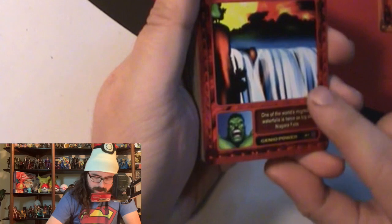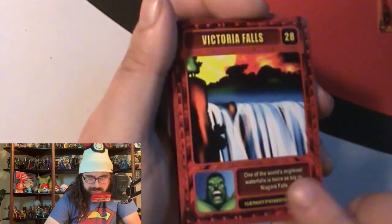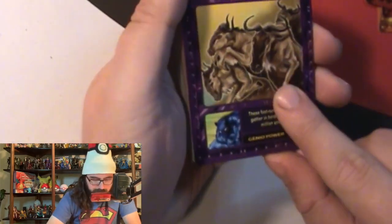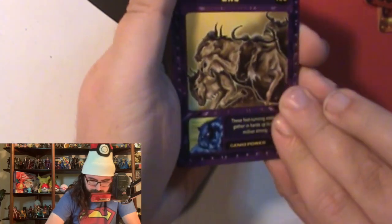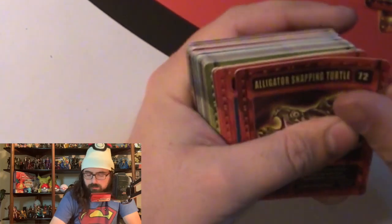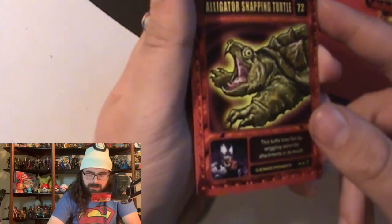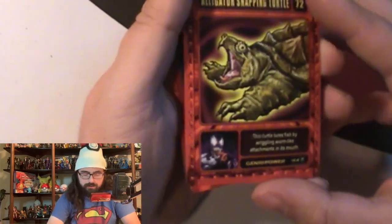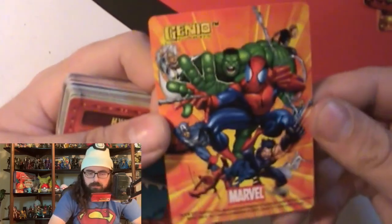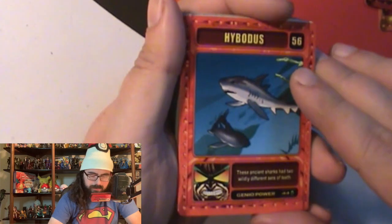We've got Victoria Falls with Hulk. The art on some of these isn't great, honestly. We have Black Panther with what looks like a 'Gnu' animal card — I might be saying that wrong. Then an alligator snapping turtle. It's a weird card series because the cards feature places and animals rather than actual Marvel characters. But we do get some character cards like Venom on the back.